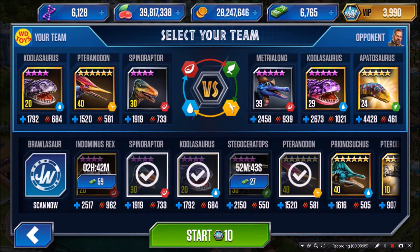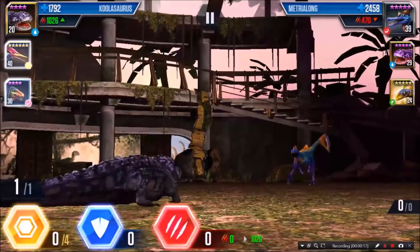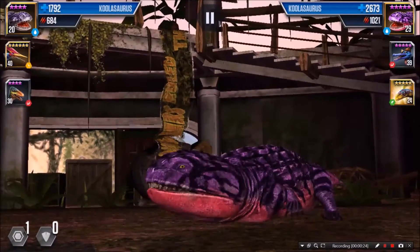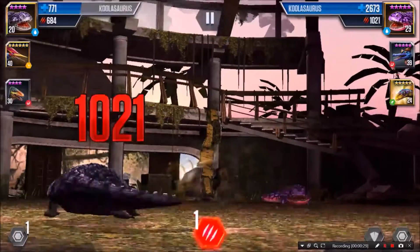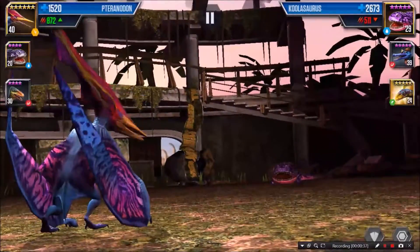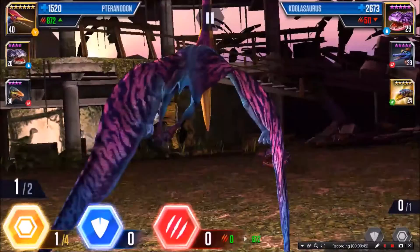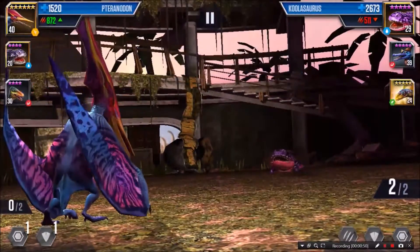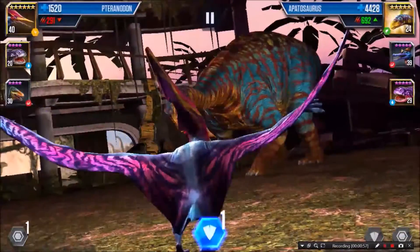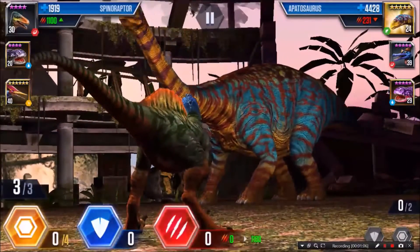Jumping right back in to battle number three of five for the VIP legendary pack. Coolosaurus versus Metrolon — Ictiostegas, good dude. He swapped off for their Coolosaurus. He attacked one and hit me pretty good, so I'm gonna have to bring in my Pteranodon. I put both into reserve. They brought in their Apatosaurus — bring in my Spinaraptor. I've got three.